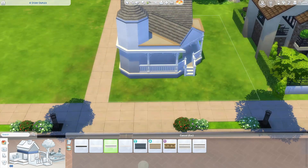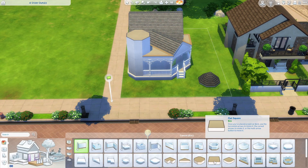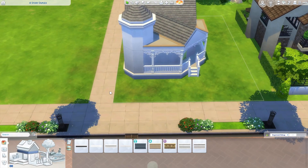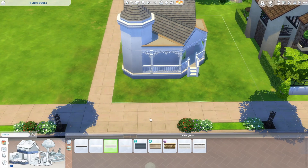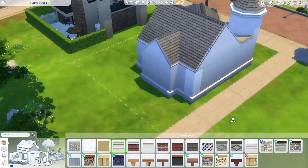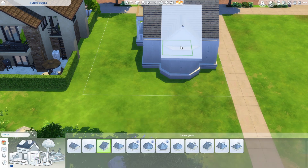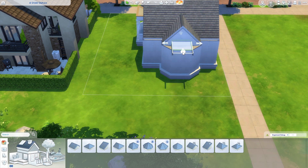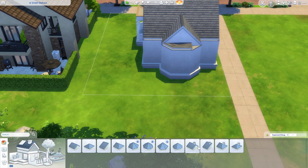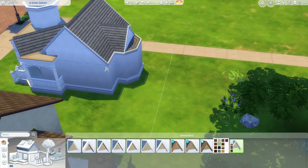I'm just working on some exterior trim at the moment, deciding what I want to do there and whether I want to have a trim in the middle. I do want to have trim underneath the roof piece on the house, on the little tower. And I do decorate the upstairs tower as well - it's not just an empty room. It's decorated and functional, so it took a little bit of play testing to work out the placement of the items.